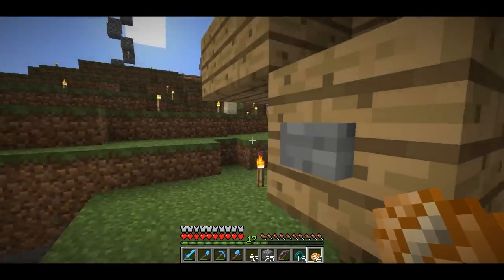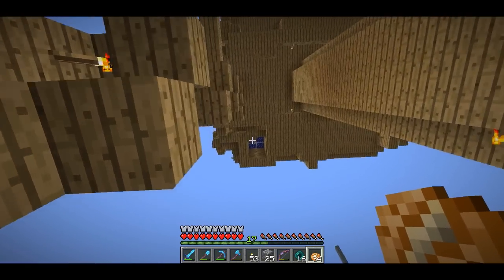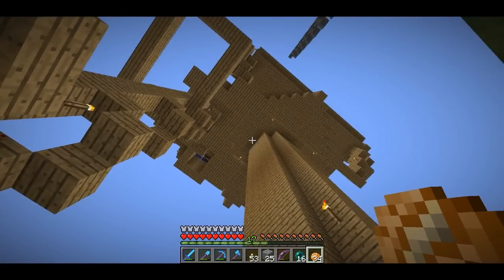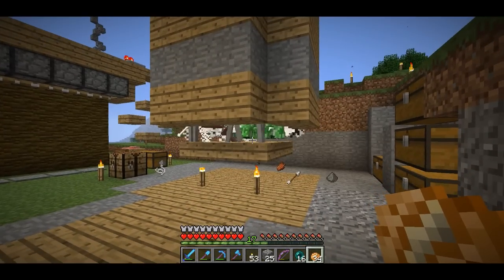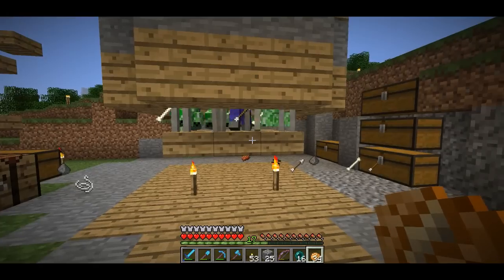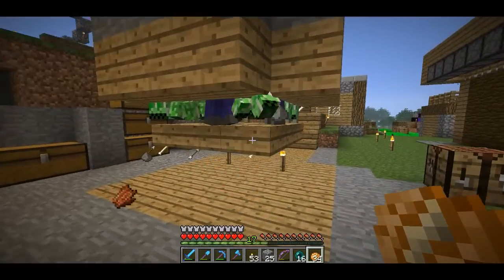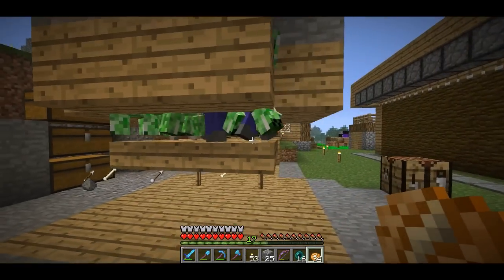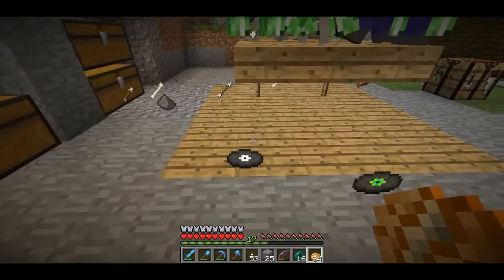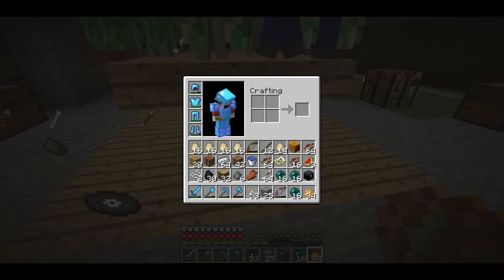Basically I can push a button and you can see through this window there's water that comes and pushes the mobs out. They can spawn on a surface up there, then fall down and they're at one health. I have all these skeletons and creepers that are at one heart. So if I come right here — it's really easy to get records using this thing. I have a few.